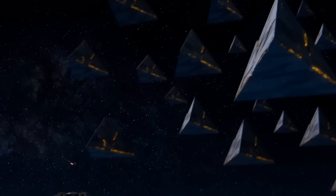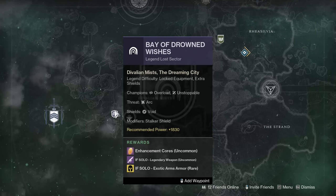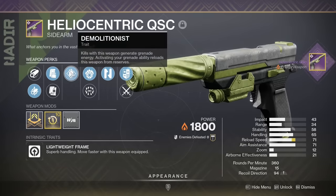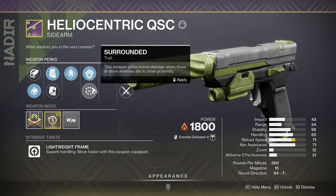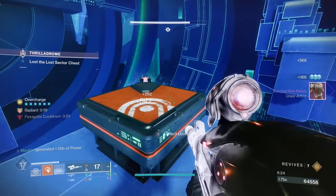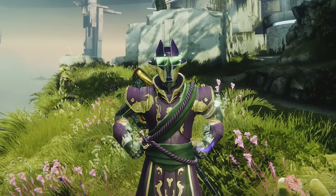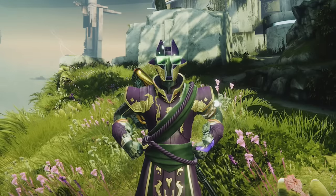Now, the easiest source of super god rolls is surprisingly Lost Sectors — specifically Master Lost Sectors. These drop one guaranteed world drop weapon with an additional perk in either column. Some of these weapons are surprisingly good, and you can see everything about them in this video. Thank you all so much for watching, I'm Marshix, and I'll see you next time.